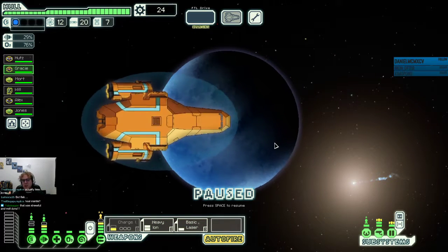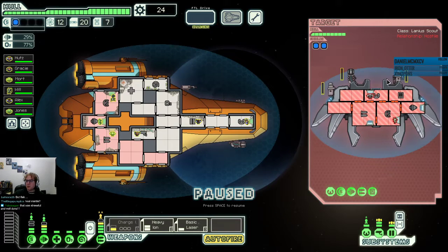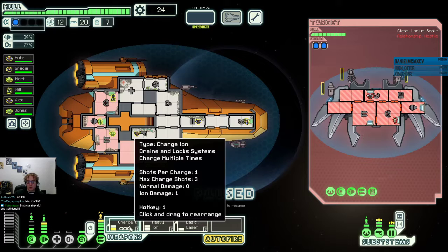Those fights are the worst — they at least train all your people in fighting, but they're super not worth it as events. They are one of the worst events to get just because there's no possibility to gain anything and every possibility to lose something important. You arrive to see a well-armed Lanius craft preparing to salvage a badly damaged rebel patrol ship — the Lanius greedily moves in to intercept its second target of the day. Honestly, I think abandoned sectors suck.